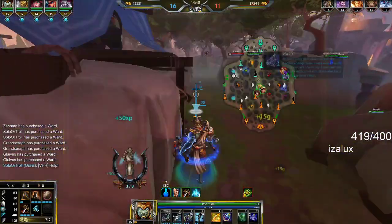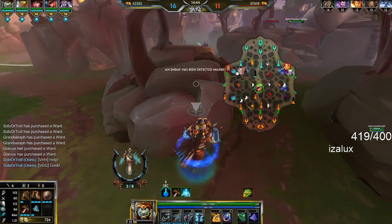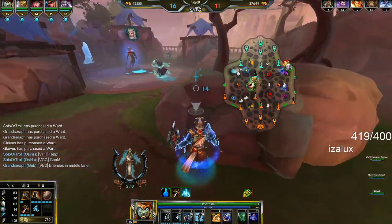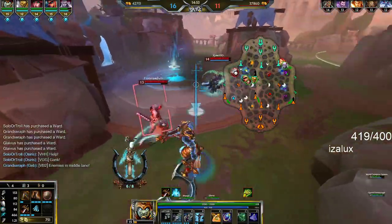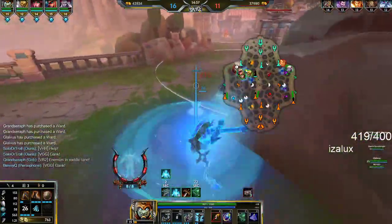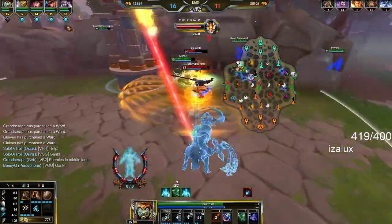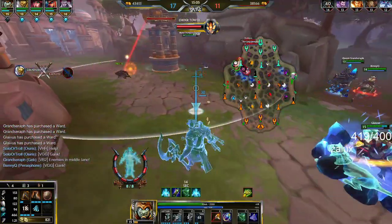I'm going to call for help so my teammates come here. Trying to see over the wall and poke him down a little bit. Berserker's going to burst him down. He's going to dash so I'm at two right here — got it. I'm assaulting him here. This ult — nice, we got him!